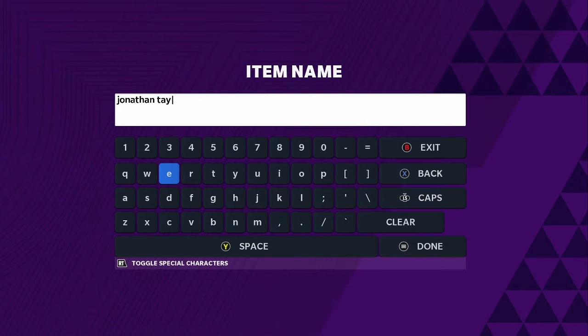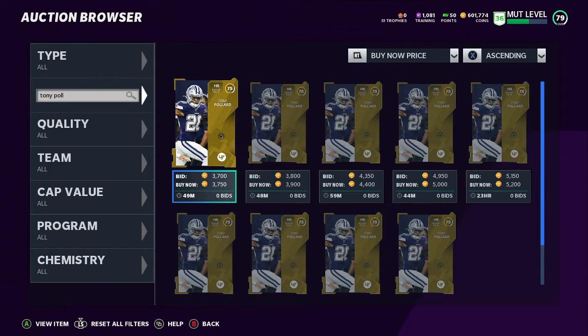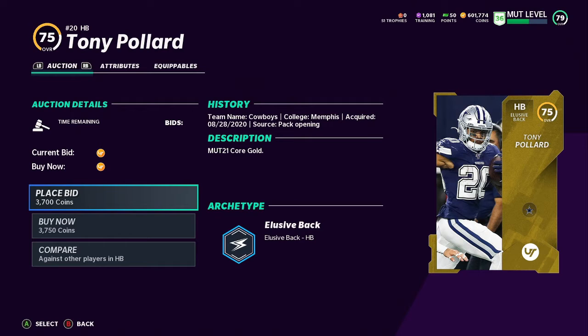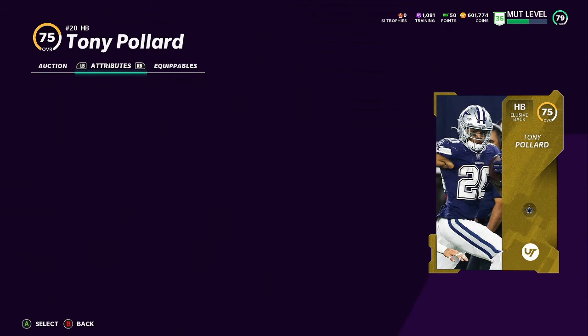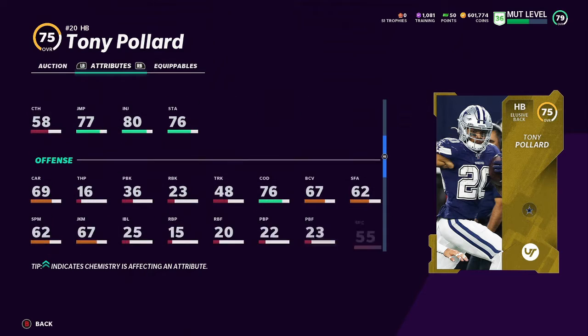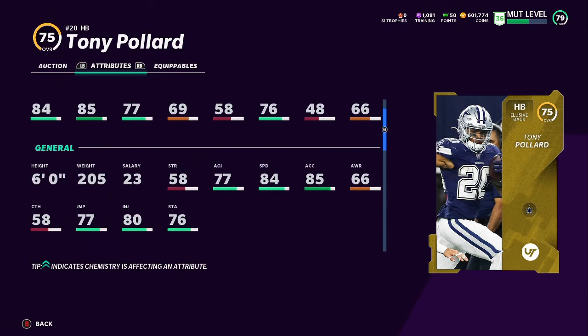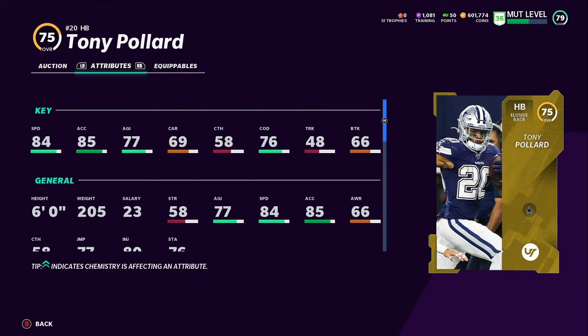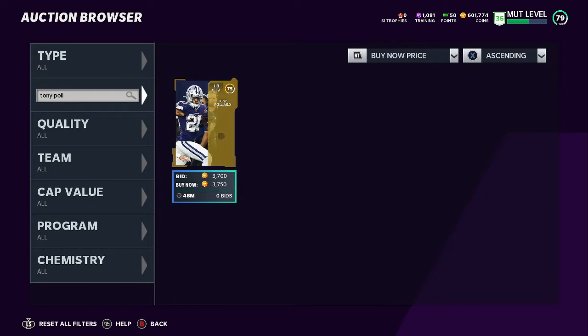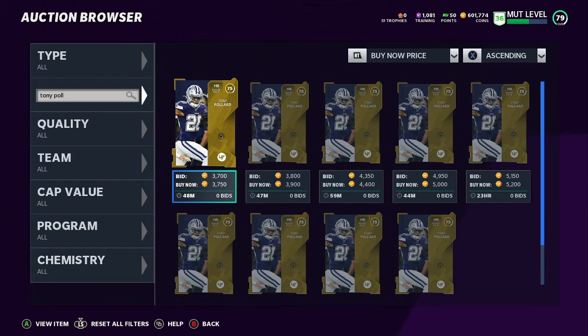This is a favorite from last year - Tony Pollard. Everybody with a budget squad had Tony Pollard last year. Going for around 4k - 84 speed, 85 acceleration, 77 agility. Not a bad cheap low-cost running back, 75 overall, you can just cop right now. And the last one is Eddie George like I mentioned - go get him free.